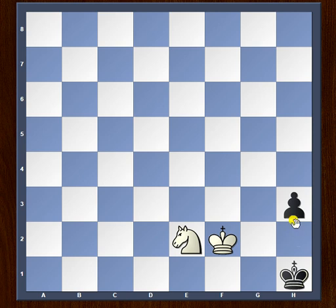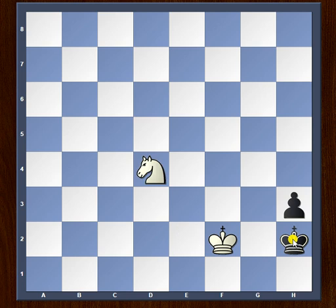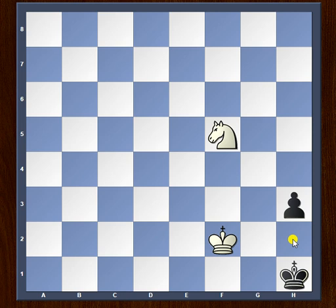Now black has two options. Black can either push forward with h2, but that results in an instant checkmate with knight to g3. So black's only reasonable move is king to h2. This is where we start our knight maneuver — we play knight to d4. Black's only move is king to h1. Now we have knight to f5. Again, playing h2 is terrible because of knight to g3, checkmate.